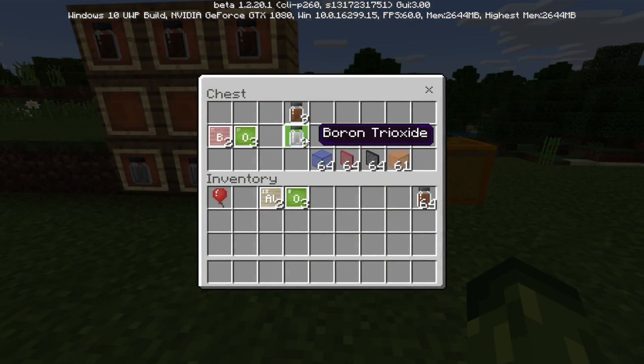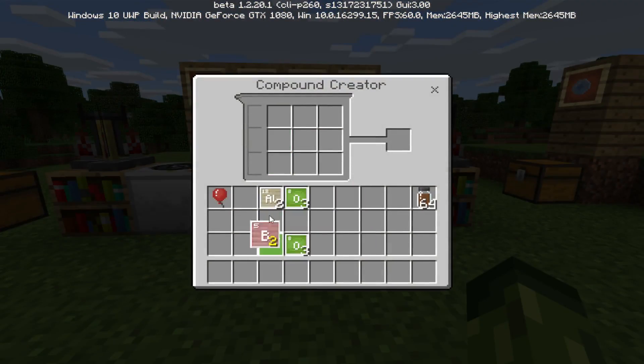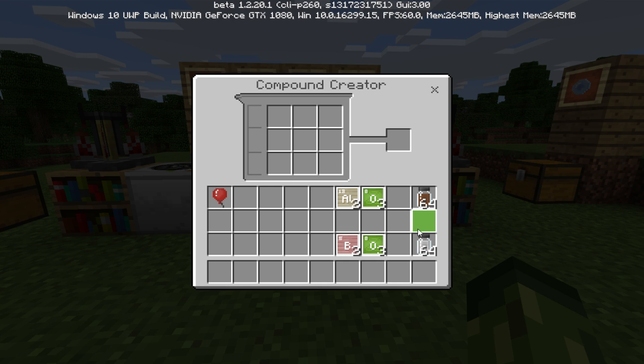We also need to create the boron trioxide. This is also made with boron and oxygen, going inside of the compound creator — two boron and three oxygen. We're just going to grab 64 of these. So just to recap the recipes: two aluminium and three oxygen creates aluminium oxide; two boron and three oxygen creates boron trioxide.